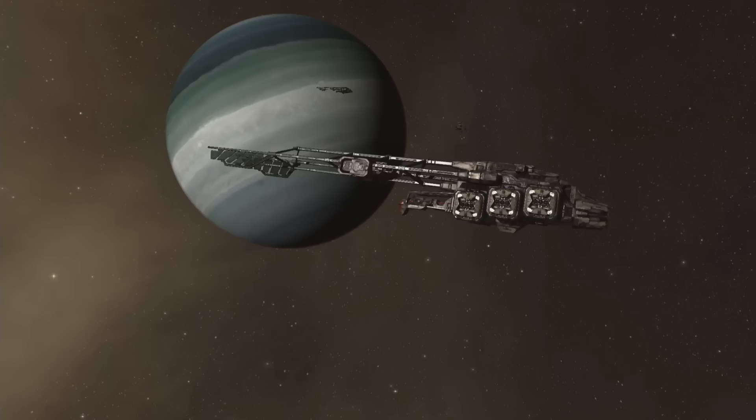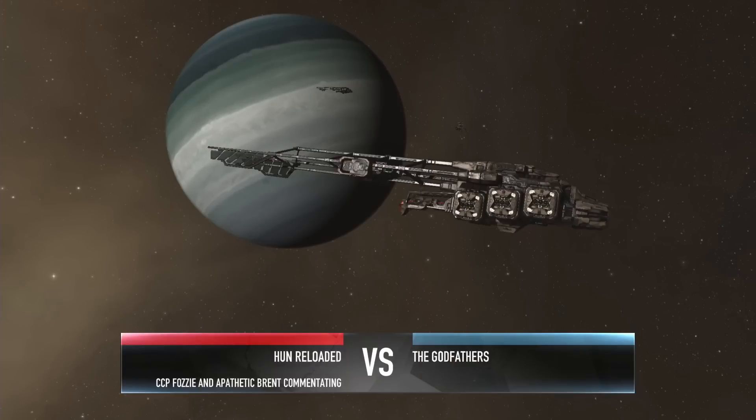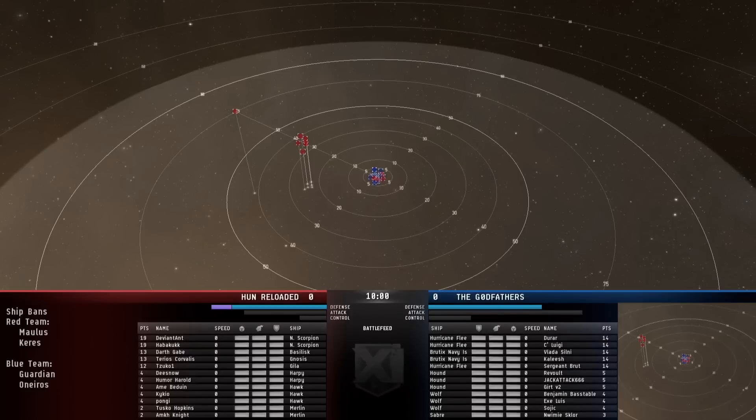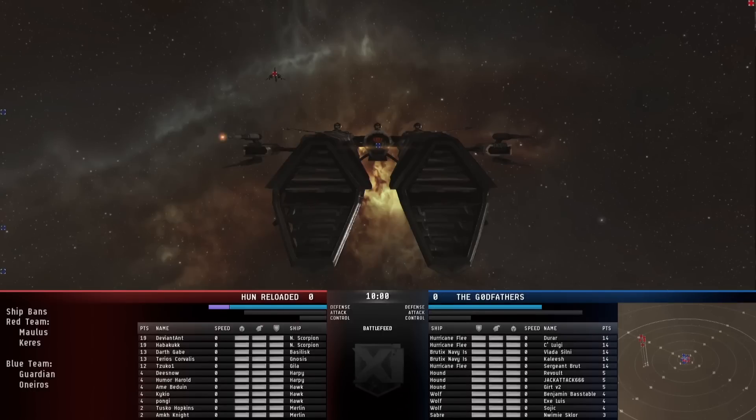Welcome back to Alliance Tournament 11 Day 3 — Hun Reloaded versus Godfathers. It's a pretty interesting group of setups: what looks like a non-tinker shield setup with a couple of Scorpion Navy Issues against a very high DPS Navy battle cruiser setup. Godfathers have a lot of battle cruisers — Hurricane Fleet Issues, Brutix Navy Issues — lots of damage with some Hounds as well.